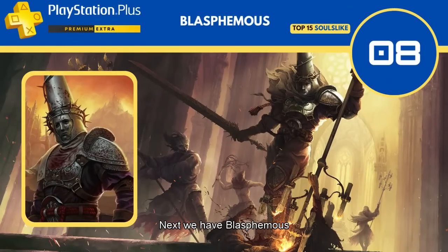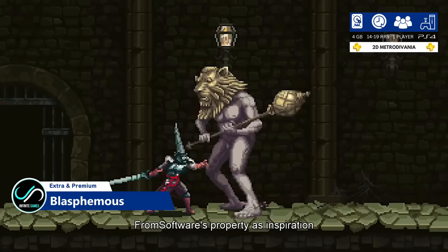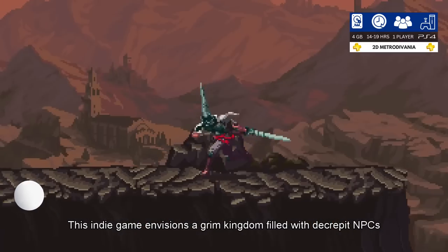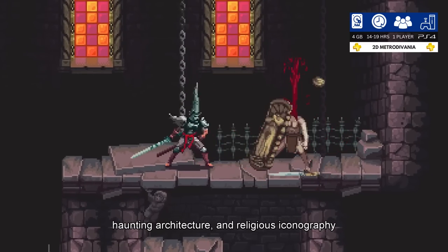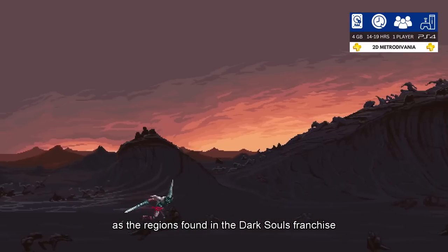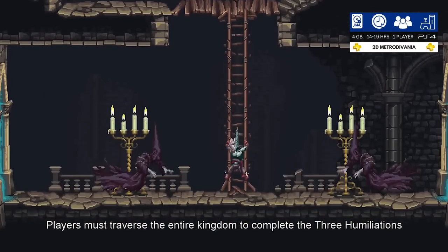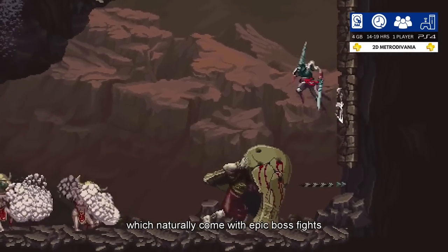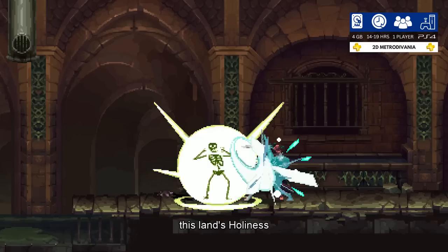Next we have Blasphemous, a 2D Metroidvania that undeniably uses FromSoftware's property as inspiration. This indie game envisions a grim kingdom filled with decrepit NPCs, haunting architecture, and religious iconography. It is not quite as desolate as the regions found in the Dark Souls franchise, but it is certainly heading in that direction. Players must traverse the entire kingdom to complete the three humiliations, which naturally come with epic boss fights. Once completed, this opens the way to face Escribar, this land's holiness.